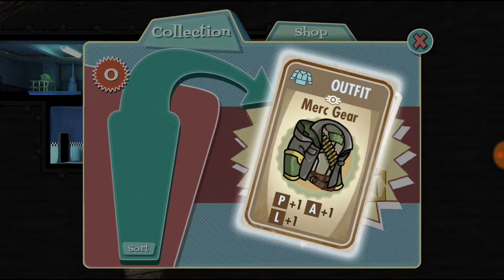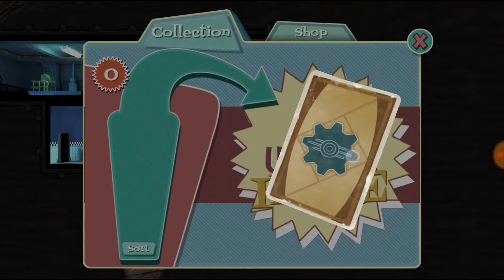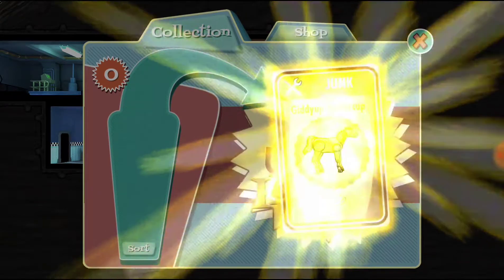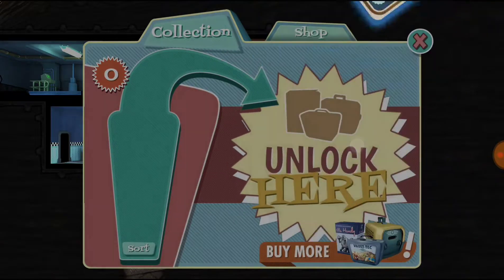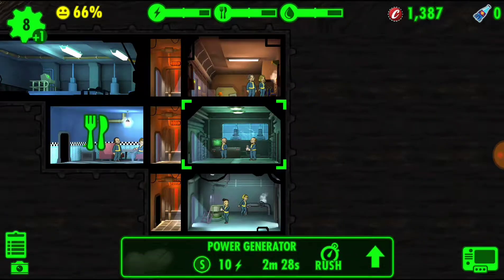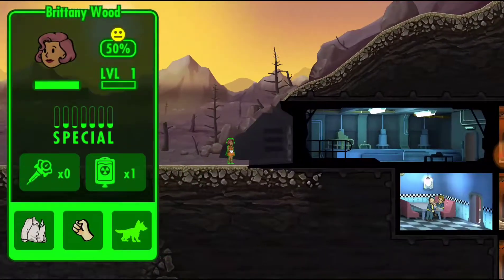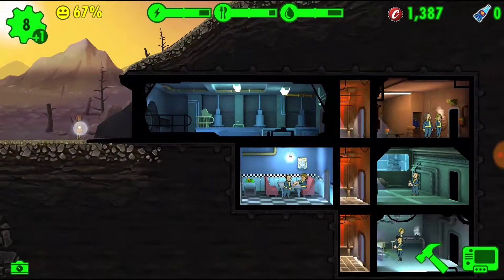Let's see what we got. That's good for kind of a general outfit — a good round way. Like 500 caps. That'll be good to sell. Another 500 caps. That's good, not too bad. That actually puts us at a pretty good rate.